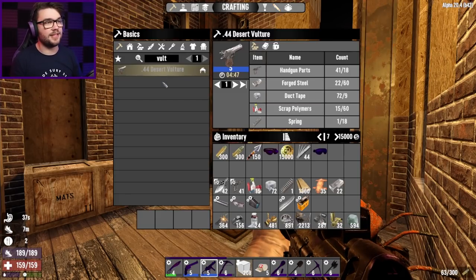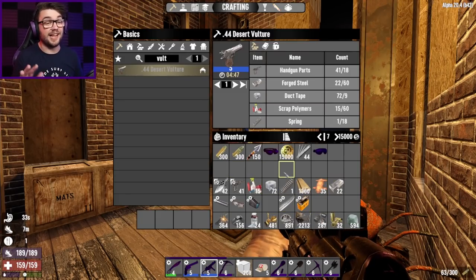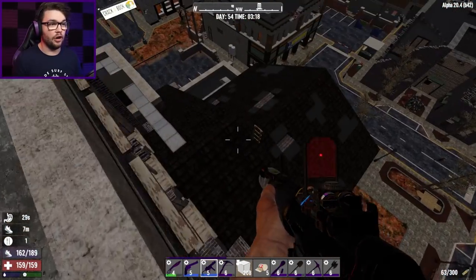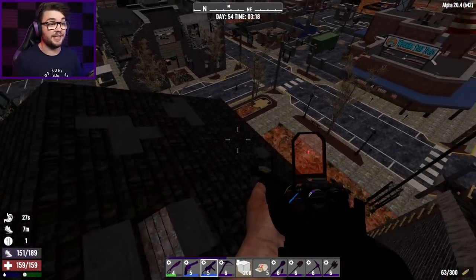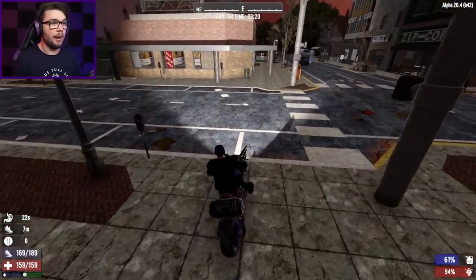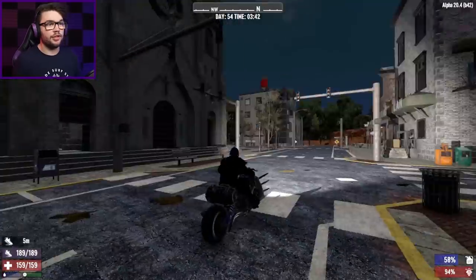I'm going to head on out nice and early, back up to the apartment building. I've got all the stuff that I could possibly get that's somewhat related to my task today. I'm going to head back up to the apartment building up in the Pine Forest to get the rest of my stuff and start cracking out my new weaponry. I'm not going to muck about, I'm not going to hang about. I'm up, I'm off, I'm going. The sun's not up, but I sure as shit am.